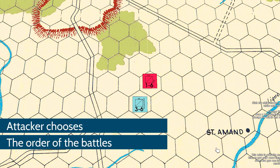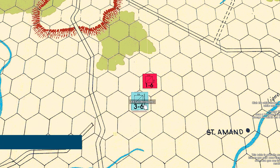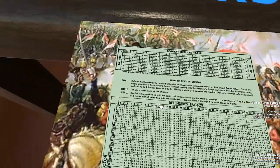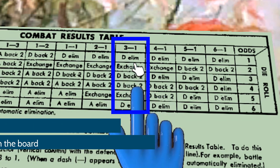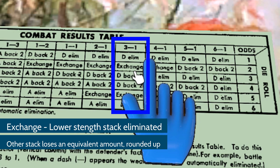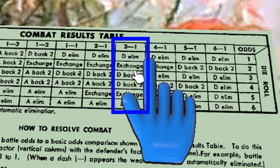The attacker resolves combats in any order, one at a time. You add up the combat factors of attacking units versus defending units and consult the combat results table. For example, three attacking against one defending is a 3-to-1 column. Results include Defender Eliminated (all defending units removed) and Exchange (the lower-strength stack is eliminated and the other stack loses an equivalent amount rounded up — you can't make change).